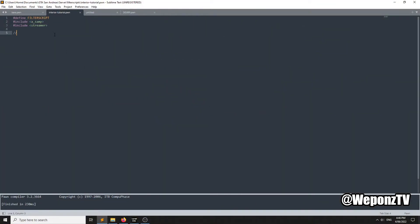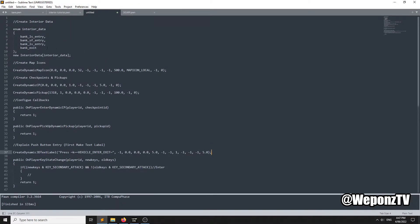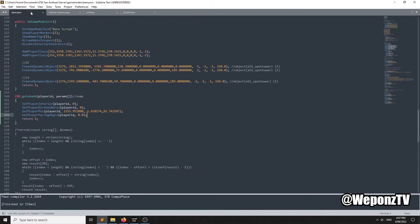Now we've got all the coordinates. In the script, I'm going to be using the streamer plugin — I'll put a link in the description if you haven't got it. Install it in your plugins folder and pawno includes, add the include, then compile and it should work. The first thing we're going to do is create some data to store the interior data.